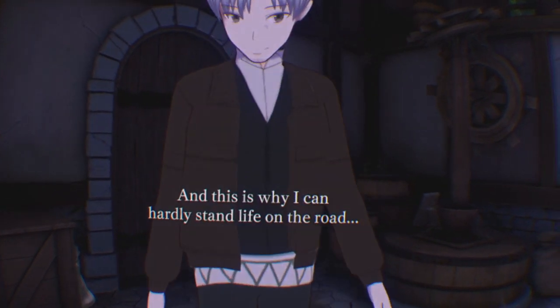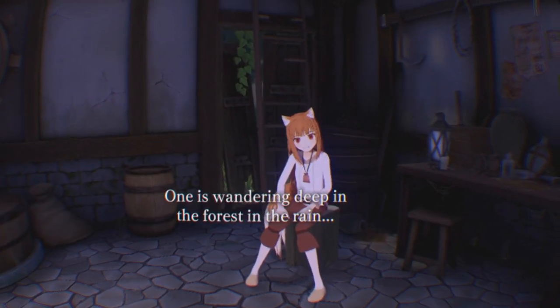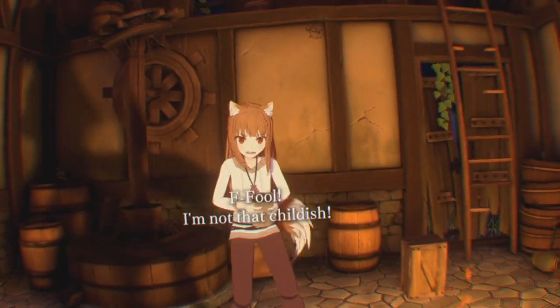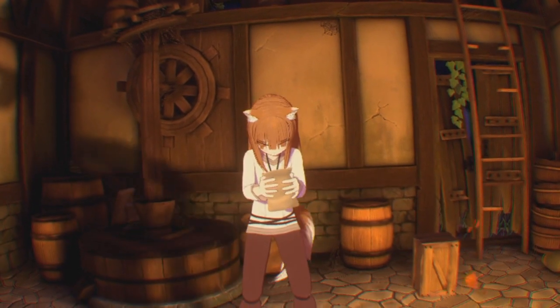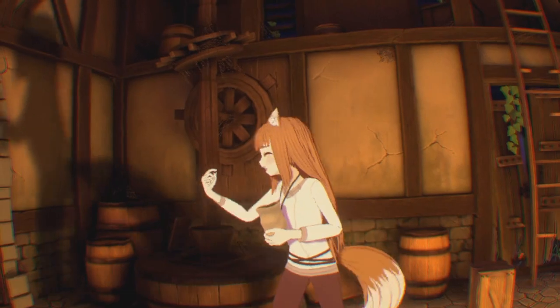Although at the start you are informed that you're taking the role of Craft, as he sits right on top of you. Holo is the main star of the show. She looks straight at you and has no repeated animations throughout. Every bit of her dialogue has custom animations, which makes her quite a believable character in this world — well, as believable as a cartoon wolf can be.